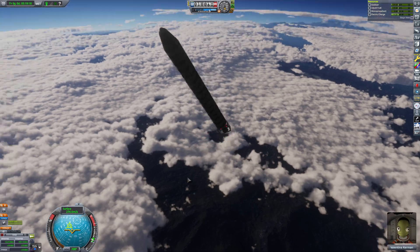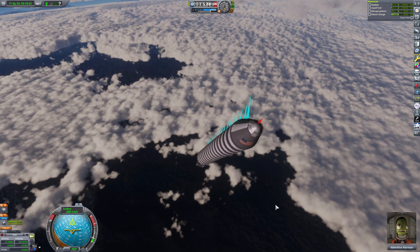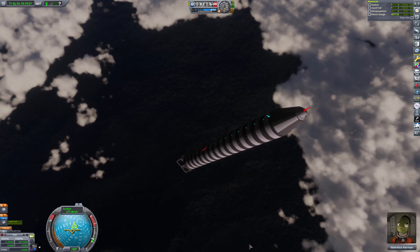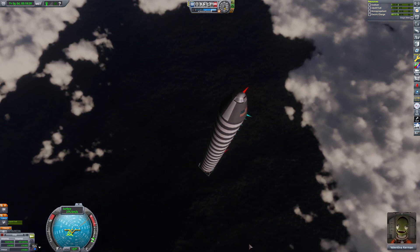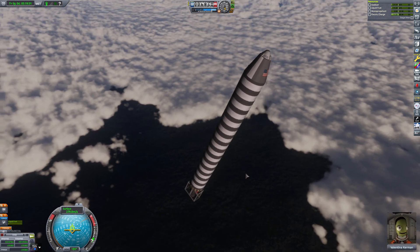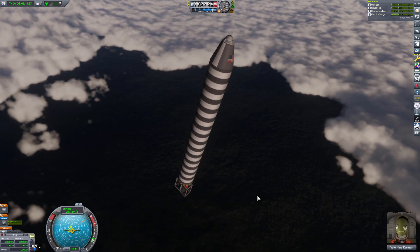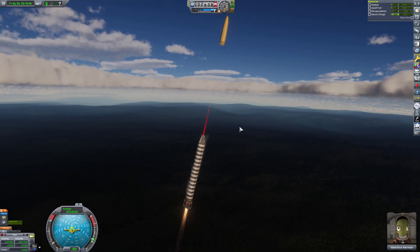She is figuring out her orientation - oh man, it's ground as well. This is not good - I'm thinking about ditching. If it was water I would be okay, but it's not water. Alright, deploying chute - oh please.